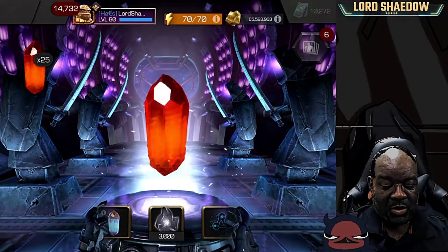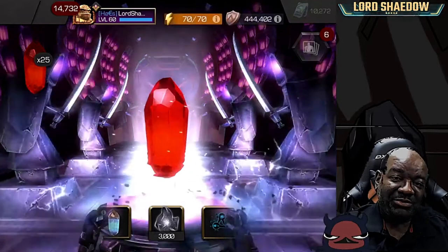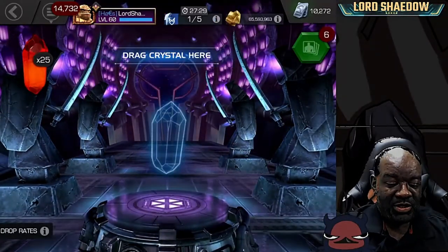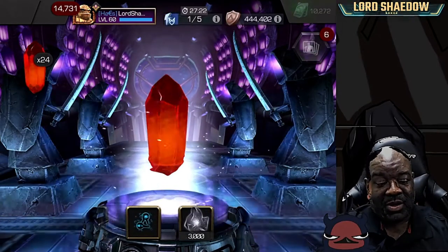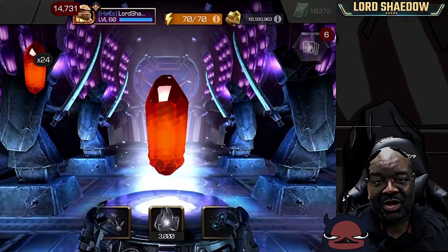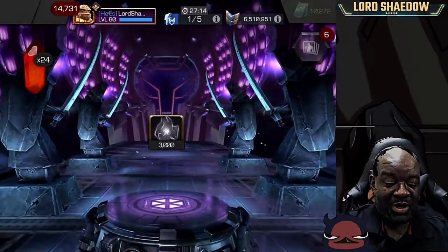No more ISO bricks — keep going, keep going. It didn't keep going. I could kind of feel it that it was coming, but it is what it is. That's probably going to be the most common out of these crystals. I mean, they're free and you get plenty of them for completing objectives, so yeah, can't complain. They got to make us pay for getting those six-star shards.